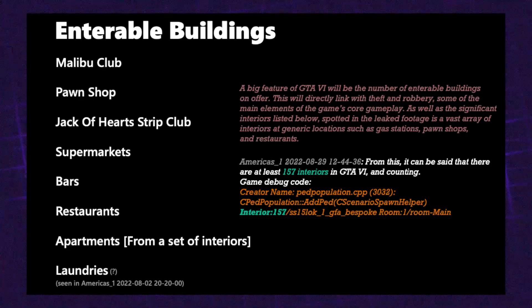Next is laundries. I think this is actually referring to money laundering, because a lot of the laundry signs in the leaks had a money icon in the middle — the universal symbol for money laundering — which suggests you can take ill-gotten gains and put them into a legitimate business.